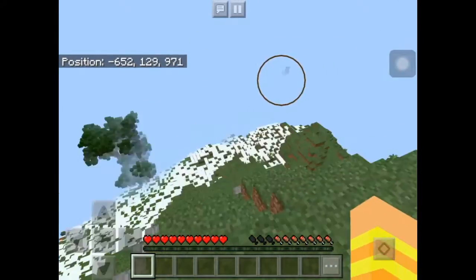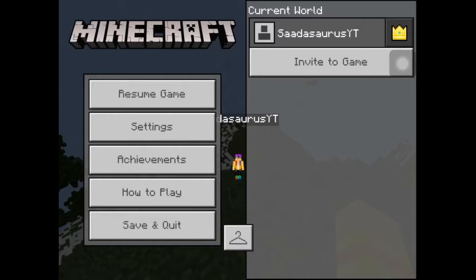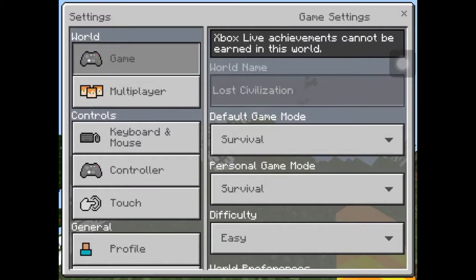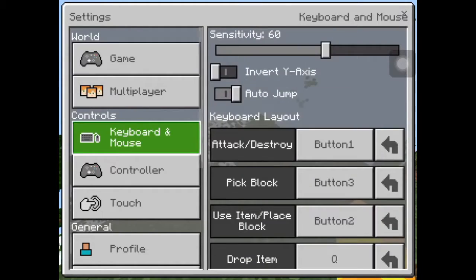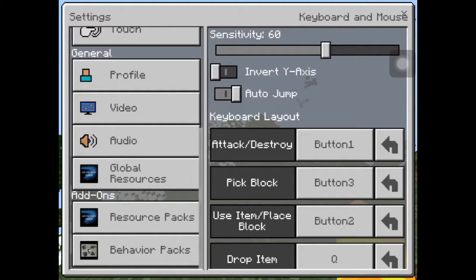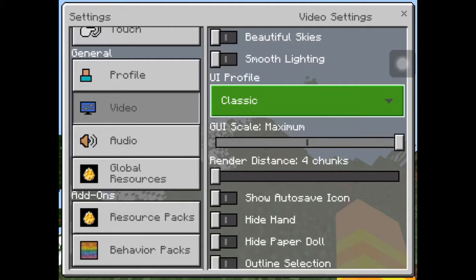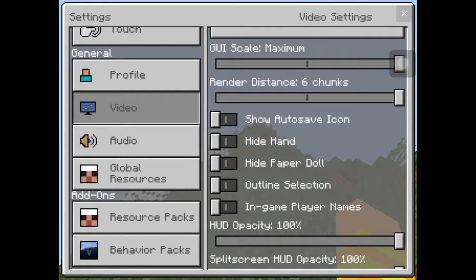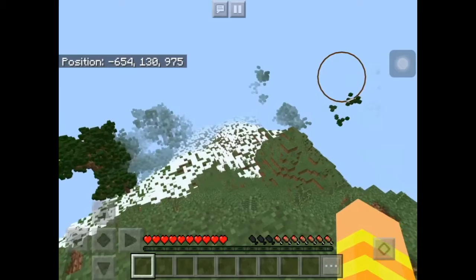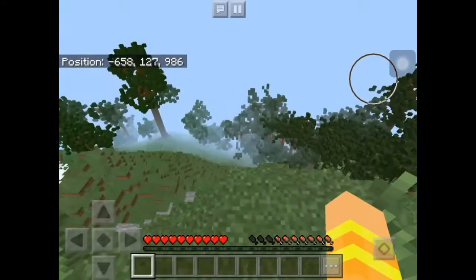If I change my render distance, will it show more? I can use six chunks of my render distance, and all it shows is forest.